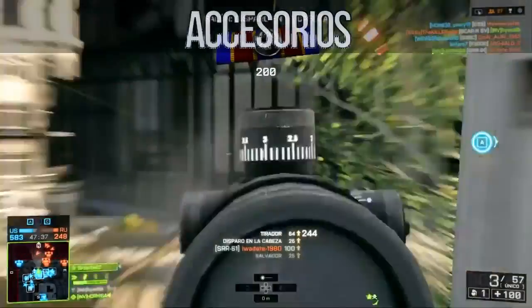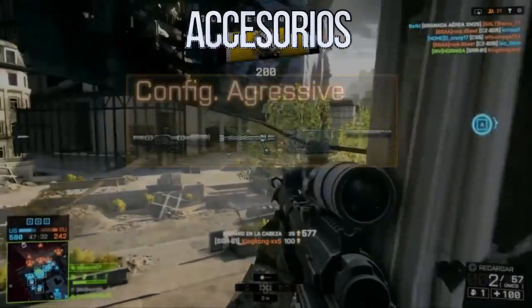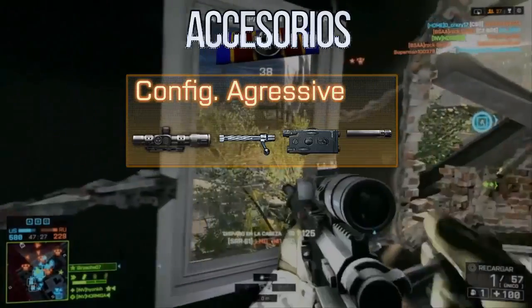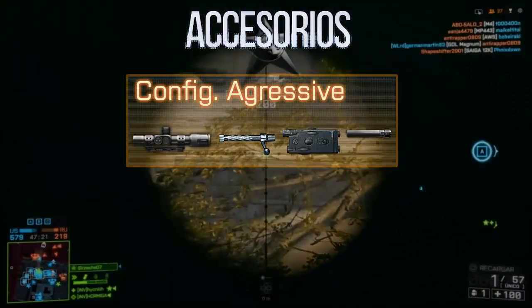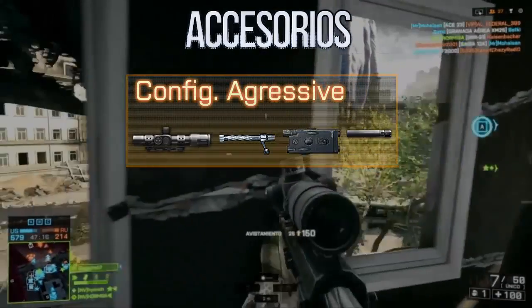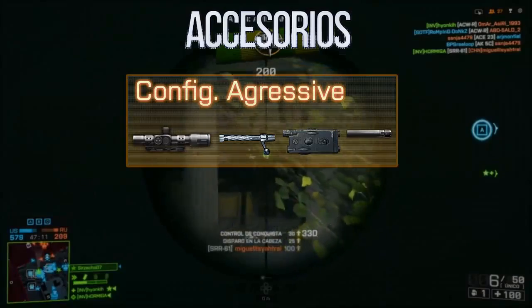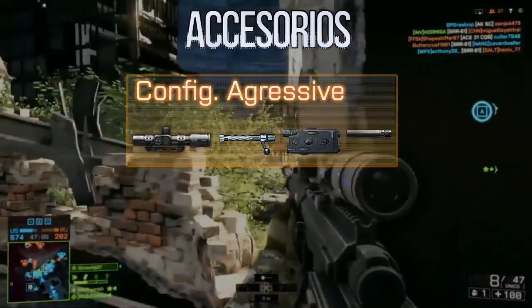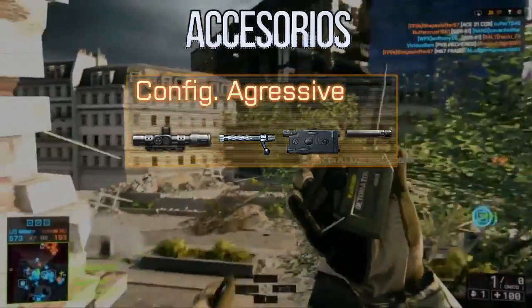Now for accessory configurations, one of the things that also changes quite a bit in this guide. For the first configuration: a telescopic scope — I use the 8x in this case because it's my favorite, but use whichever works best for you. My recommendation is to try all scopes and stick with the one you like most. Second accessory: the straight bolt, to allow performing the bolt action while aiming. The laser, of course. And for the barrel: suppressor or nothing. Keep in mind the suppressor only reduces bullet velocity, not damage — and since we're going aggressive, it actually works very well.